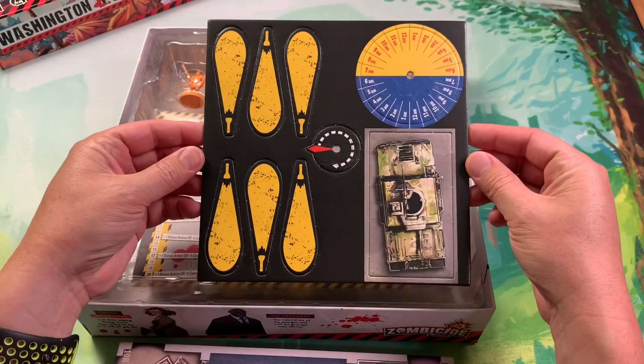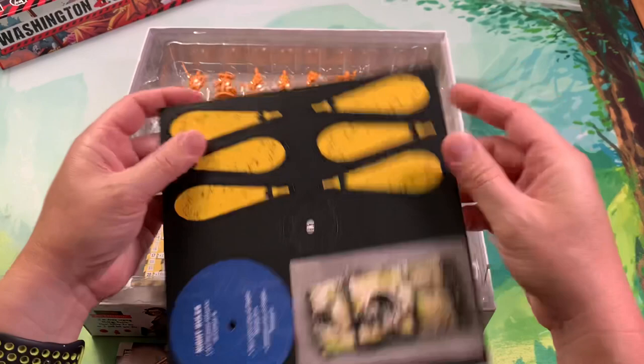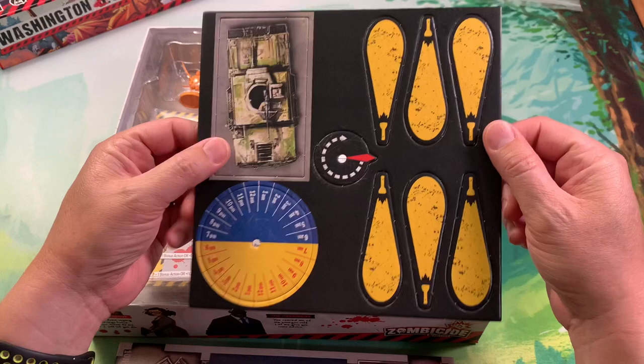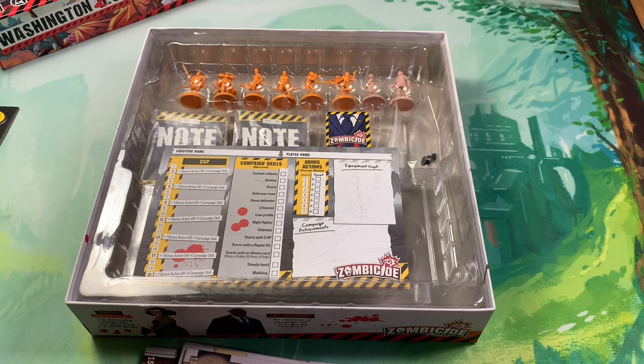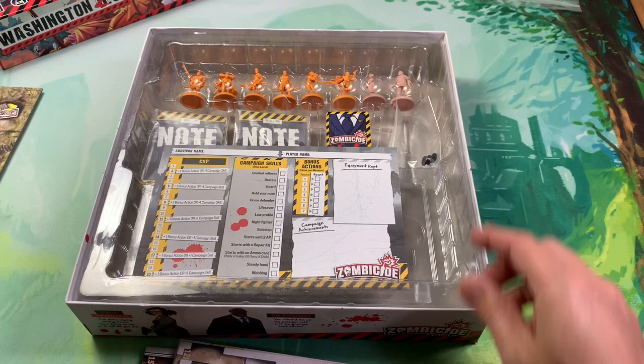You have these flashlight beams of light tokens, and I'm assuming there'll be a way to put this together. This is your time of day tracker, and then a tank. Night rules: all ranged attacks accuracy six, survivor line of sight zero to one, zombie line of sight range zero - some additional rules on the back. It appears to be six more room tiles, which is pretty nice for an expansion.